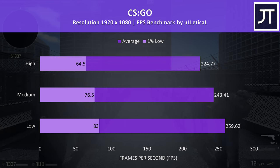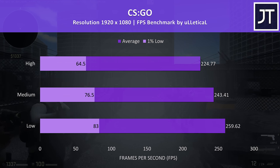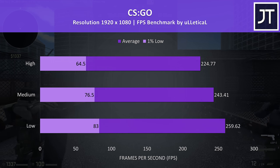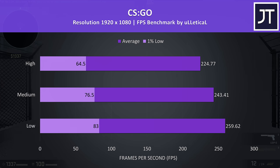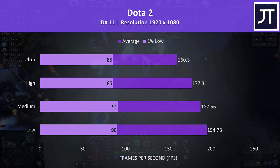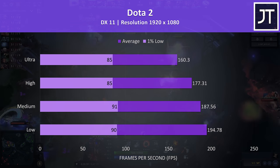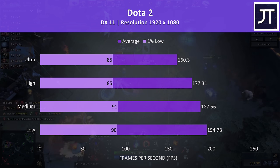CS:GO was tested using the Ulletical FPS benchmark, and as a test that seems to favour CPU performance, the results are a little below a similarly specced Intel-based laptop, possibly due to the highest single-core boost speeds — I'll compare the 4900HS with Intel in depth in a future video. Dota 2 was tested playing in the middle lane, and as is typically the case with this game, higher-end graphical power hardly makes a difference as the limitation tends to be the CPU. In any case, there's still great performance here even with ultra settings.